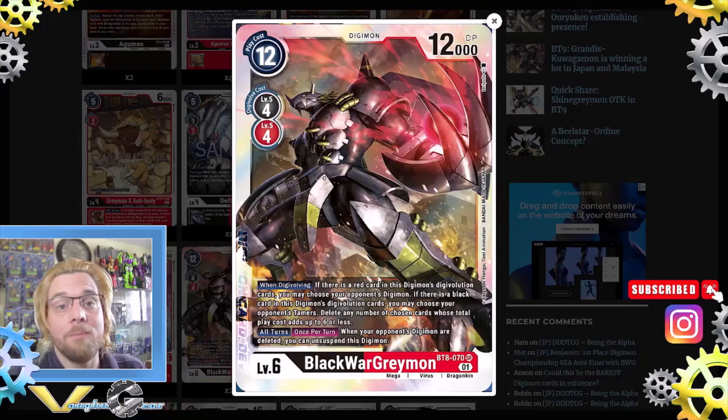In total he's only playing seven level fives, which is interesting. Then two Black War Greymon from BT8: when digivolving, if there is a red card in this Digimon's digivolution you may choose an opponent's Digimon; if there is a black card you may choose opponent's tamers. Delete any number of chosen cards whose total play cost adds up to six or less. This definitely gets rid of Shopmon, but good Shopmon players are starting to stack Digimon underneath level four tamers to protect them.